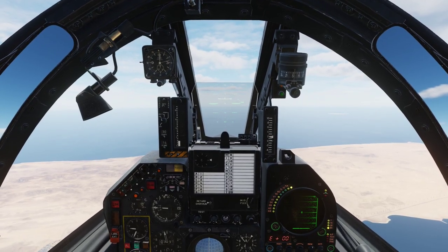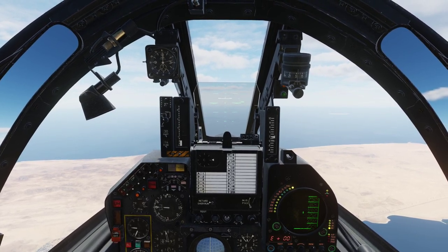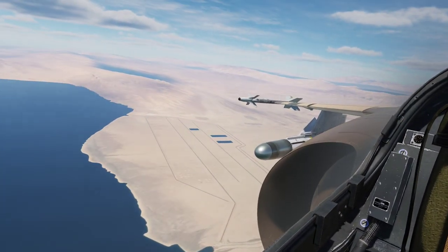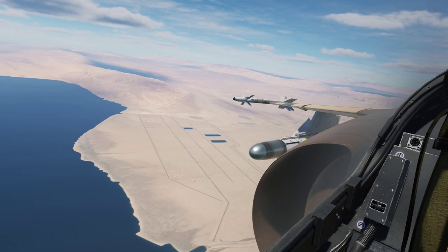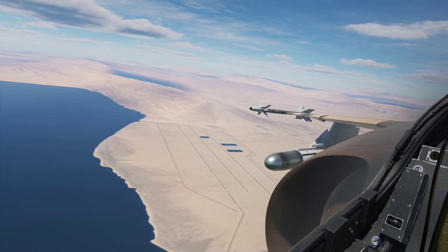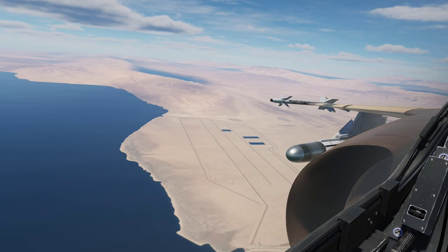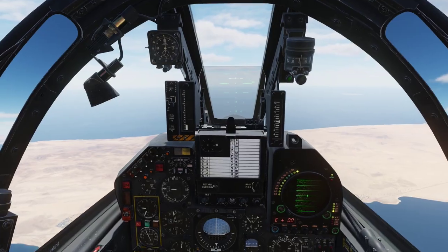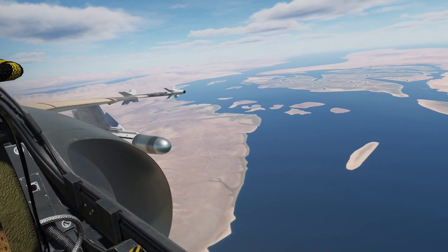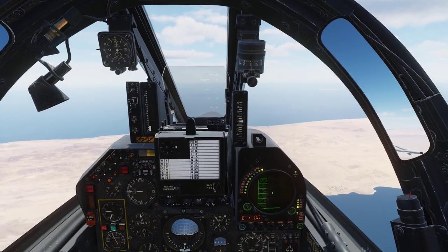You can also carry the S530F, which is the so-called SuperMatra, and it has vastly better range and performance than the standard R530F. But today we are carrying the R530F, the older version, which is something between an AIM-9 and a Sparrow missile. It has an effective range of about 7 miles, more or less. It is quite slow and sluggish, and in reality quite easy to avoid. But that's what we have today, and I will demonstrate how to use it.